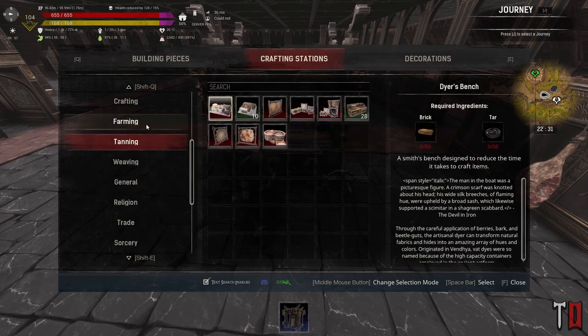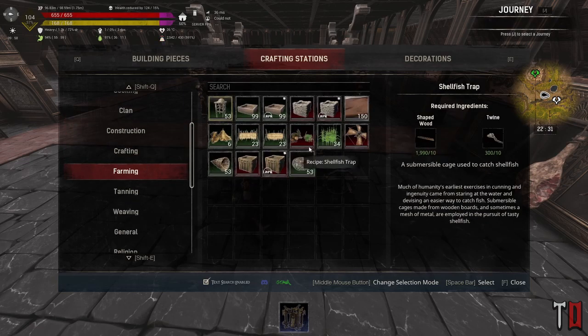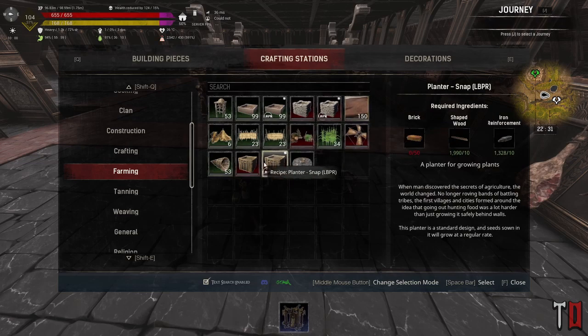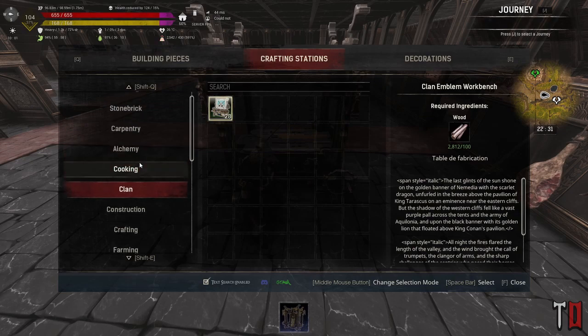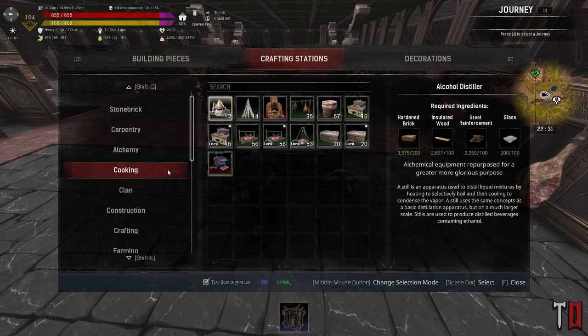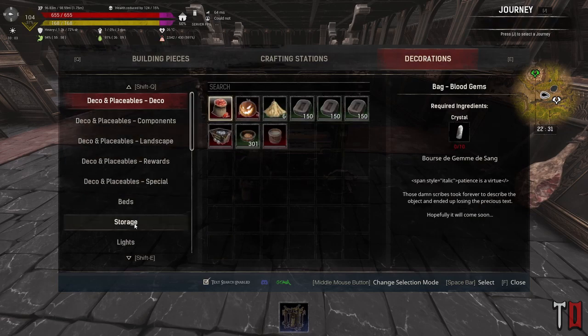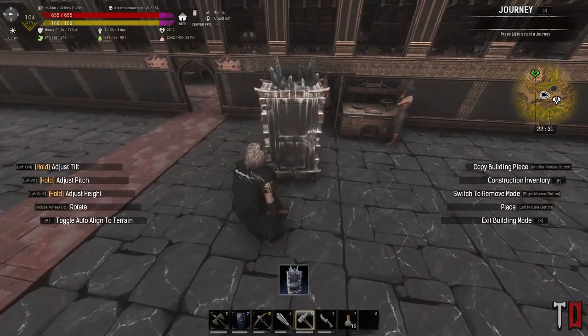Weaving, turning, farming... no. There are some pretty interesting things in here. Cooking — it's supposed to be on cooking, isn't it? I don't see it. It might actually be under storage. Here we go — a greater icebox. That's what I wanted.